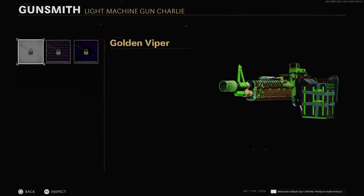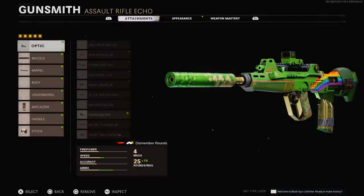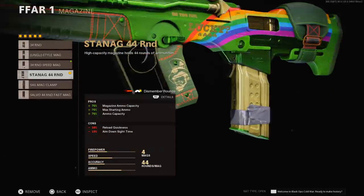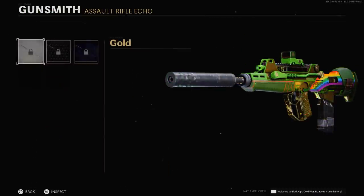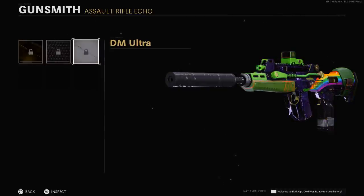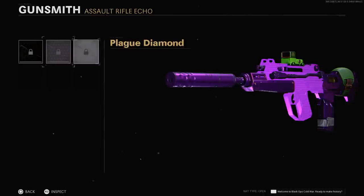For the FFAR attachments, we have the Hawksmoor optic, the suppressor muzzle, the Cavalry Lancer barrel, the Stagnant 44-round mag, and the Combat Stock. Looking at the mastery camos — Gold fits quite well, then Diamond, Dark Matter Ultra, Dark Aether, Plague Diamond, and finally Golden Viper.